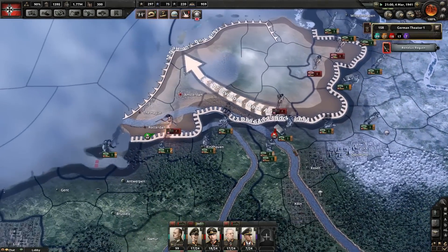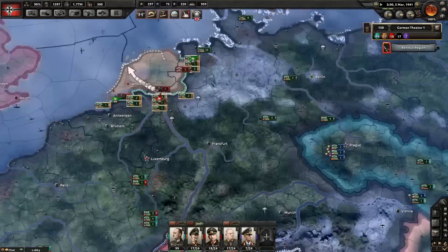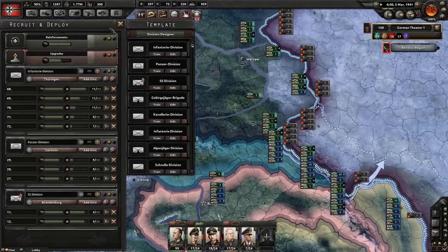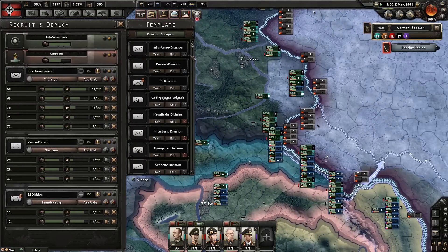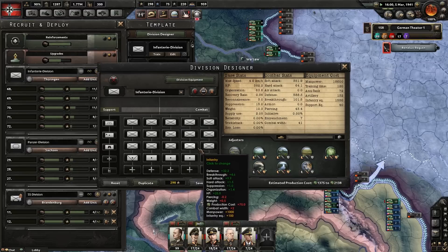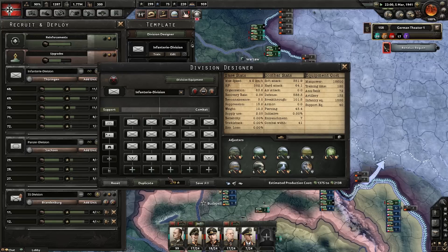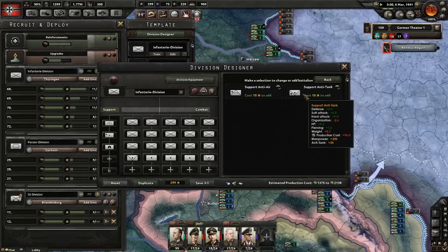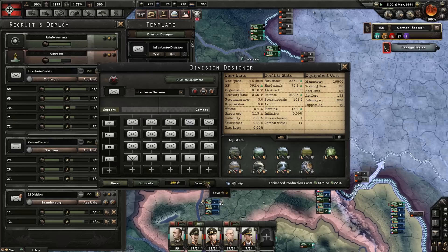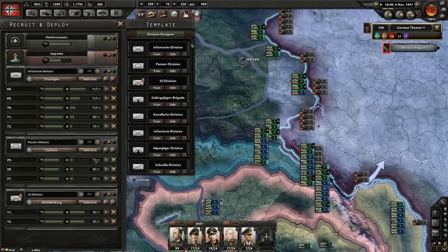We need to retake Amsterdam from the British. Fedor von Bock can manage that quite nicely. Meanwhile, I'll look at my 67 infantry divisions template - this is pretty strong, hopefully. Maybe I should add some more artillery or support anti-tank. That seems like a good thing to add.